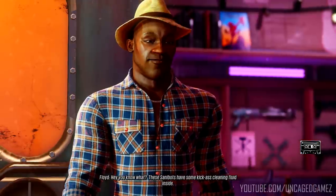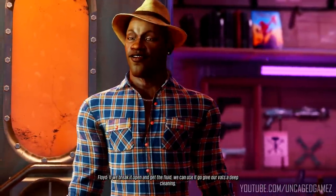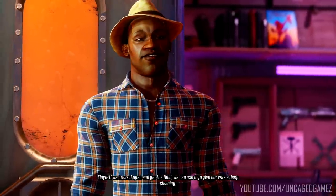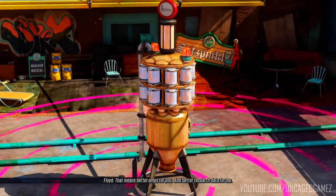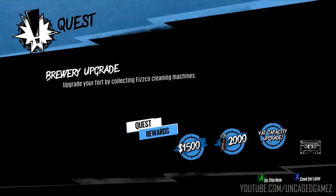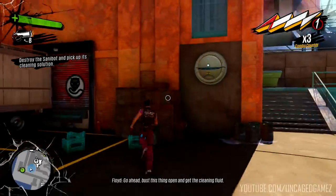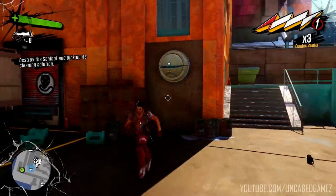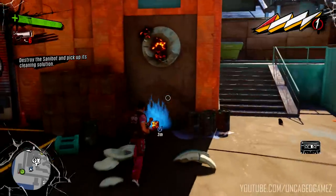These Santa bots have some kick-ass cleaning fluid inside. If we break it open and get the fluid, we can use it to give the vats a deep cleaning. That means better amps for you and better research data for me. Sounds good, Floyd. All right, so upgrade — yes! Go ahead, bust this thing open and get the cleaning fluid. Is that all we had to do?